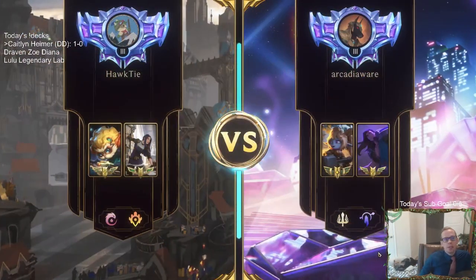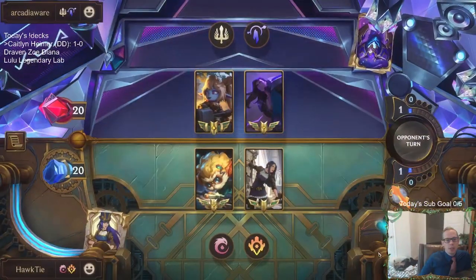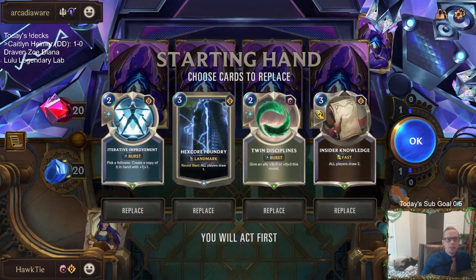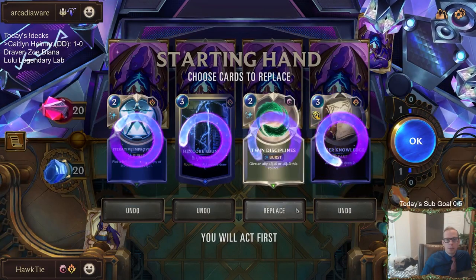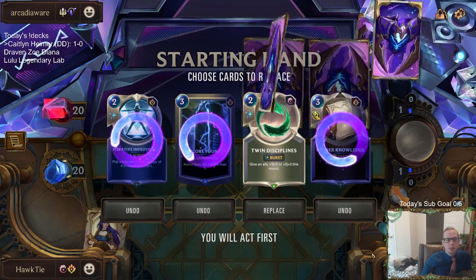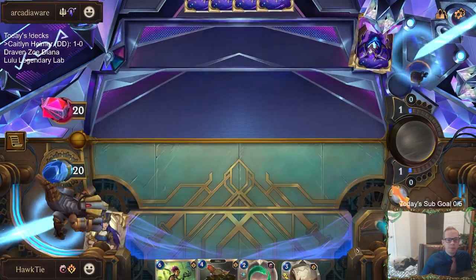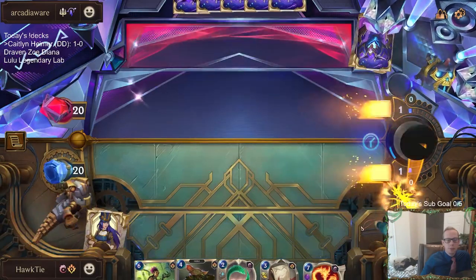Alright, Taric Poppy — I'm going to keep this. But we need to find Caitlyn or some kind of units early. They passed and weren't planning on playing that until I played a 2-2, and then they were going to play it. What does that mean? Does that mean they really wanted their other third spell mana or something?